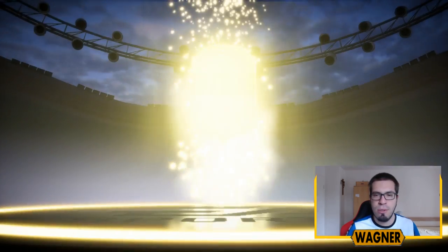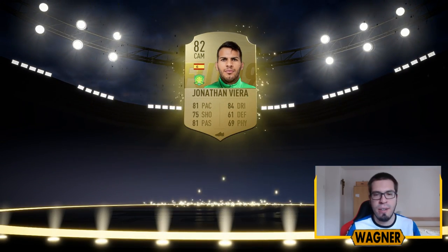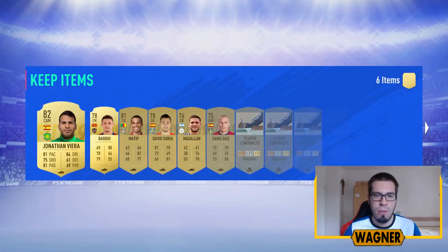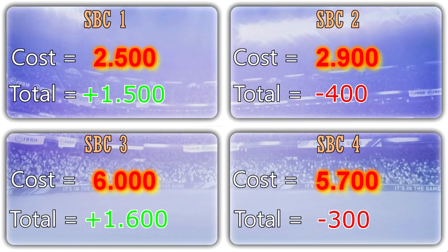Can we get a rare player? We get a rare player, we don't get a board. We get 82-rated Jonathan Vieira. Let's have a look at the rest of this pack — a lot of gold players would be nice, and we do get a lot of gold players. Now let's have a look at the overview for the fourth SBC and the overall results from all four SPCs. We got 1,500 coins, then we lost 400 coins, then we got 1,600 coins, then we lost 300 coins.